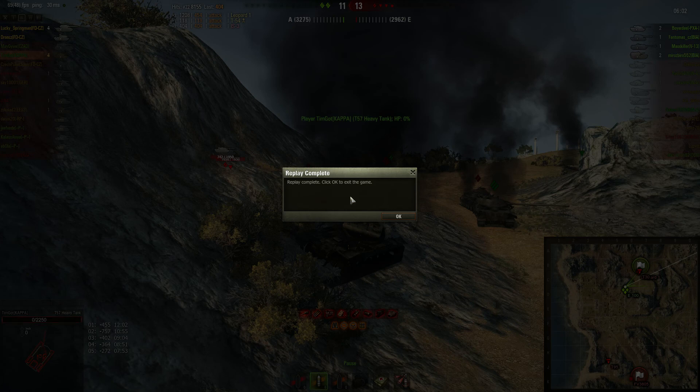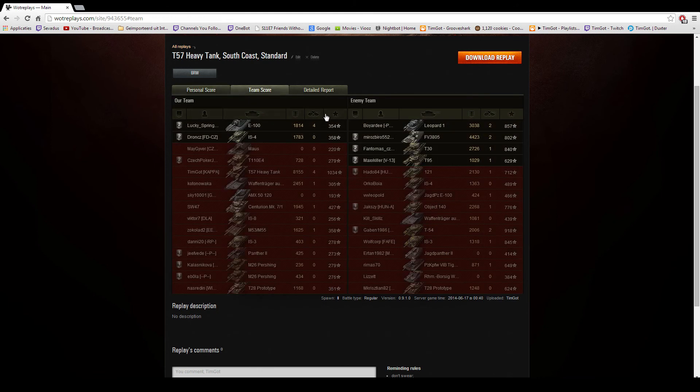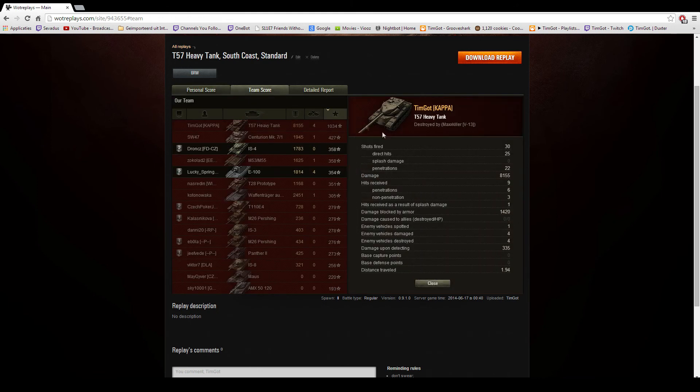Let's go over to the after battle report. As you can see, I had an amazing game — I didn't get Ace Tanker but I did get High Caliber. 8,155 damage total, 30 shots fired, 25 hits, and 22 penetrations — so I missed 5 times because I was panicking in the cap, and I bounced 3 shots as well, one on the Leopard. I received 9 hits, 6 penetrations and 3 non-penetrations, and I blocked 1.4k damage with my armor.